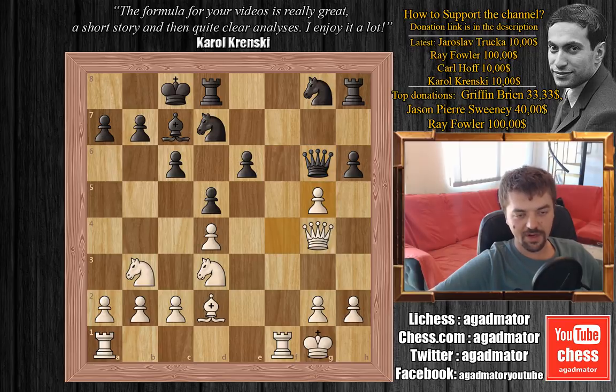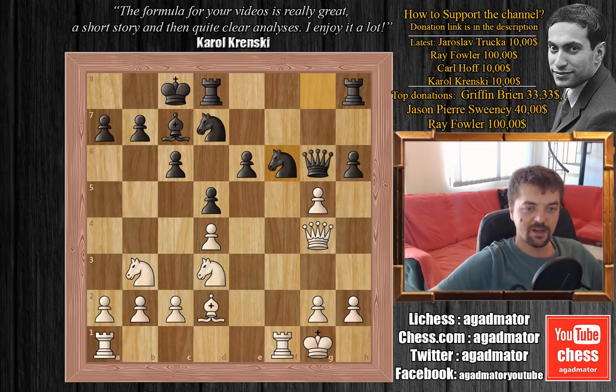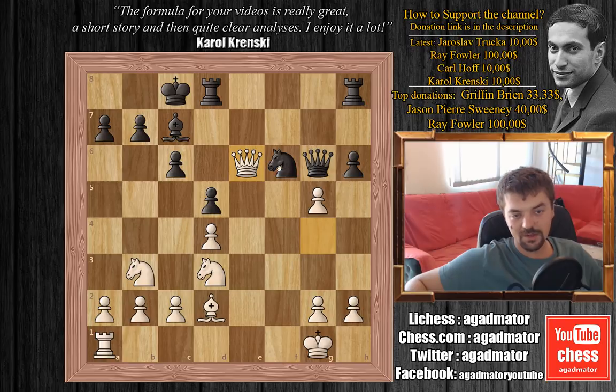Now queen to g6 by Carlsen, and here Sjugirov gets a brilliant idea — he plays f-captures on g5. Carlsen tries a tactic: he plays knight to f6, trying to exploit the fact that the pawn cannot capture this knight as the queen is undefended. But Sjugirov plays rook captures on f6. Of course the rook cannot be captured now — if knight captures rook, then queen captures and Sjugirov will capture the knight with a pawn next.